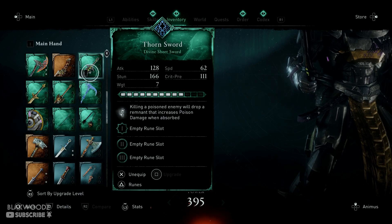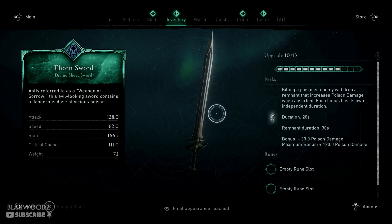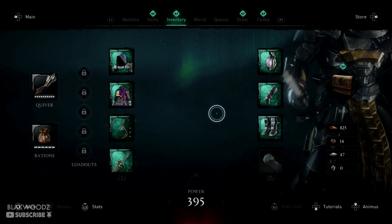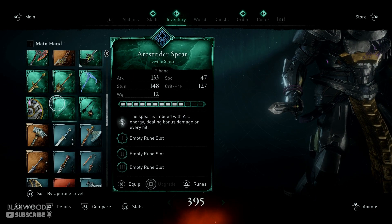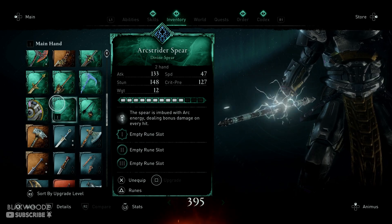The next weapon we have is the Thorn Sword. If you take a look at the abilities, killing poisoned enemies drops a remnant that increases poison damage when absorbed — it's pretty much just a poison ability. And now moving on to one of my most favorite weapons so far, which is the Arc Stride Spear.